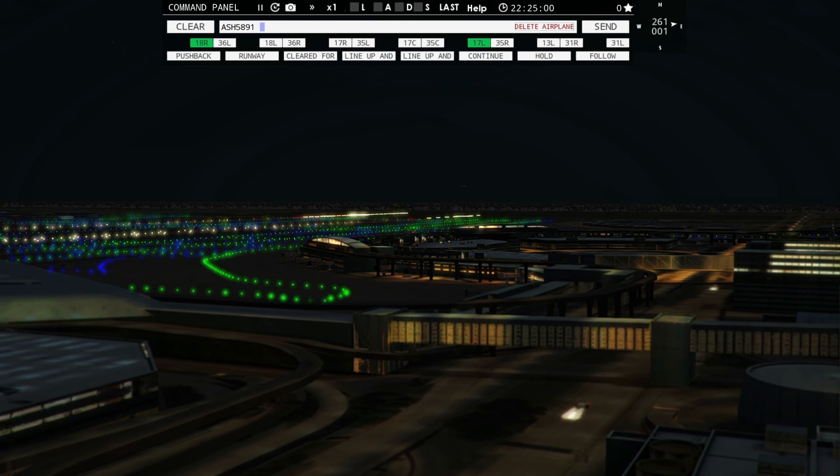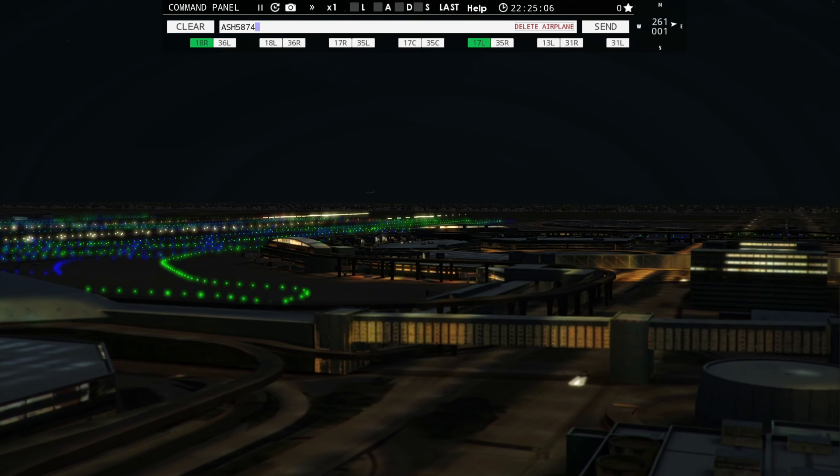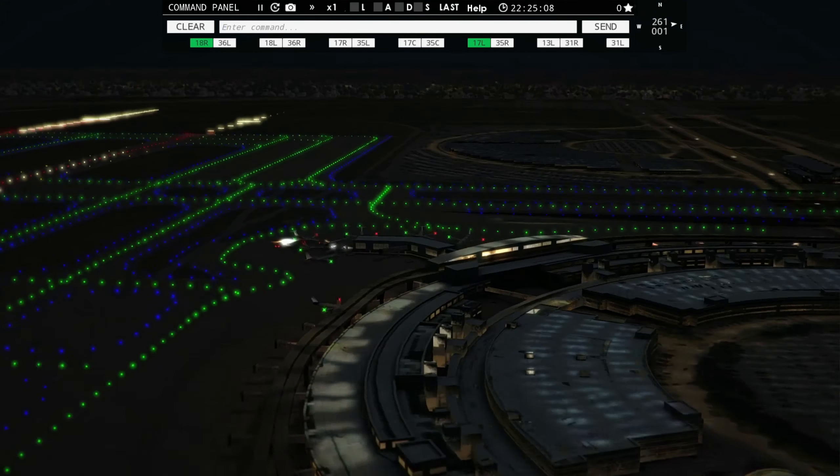Frontier Flight 2301, runway 18 right, cleared to land. Tower, Air Shuttle 5874 requesting push and start. Air Shuttle 5891, pushback approved, expect runway 18 left. Delta 2892 with you, runway 18 right. Air Shuttle 5891, 18 left, pushback approved.